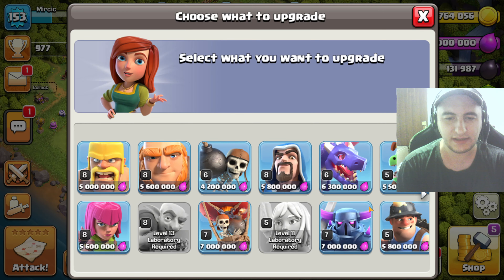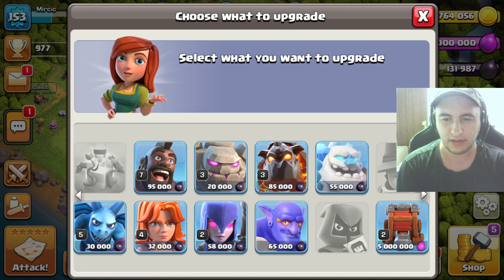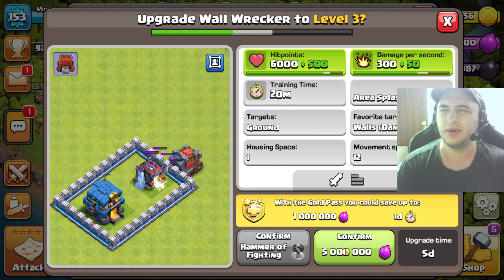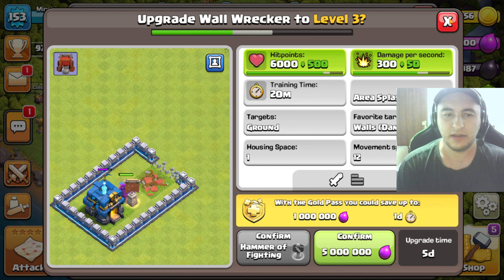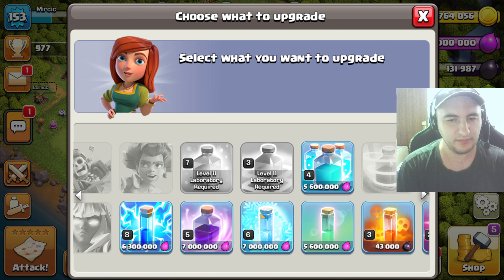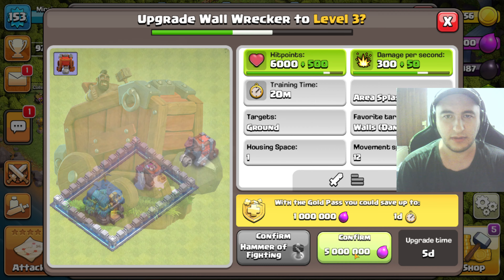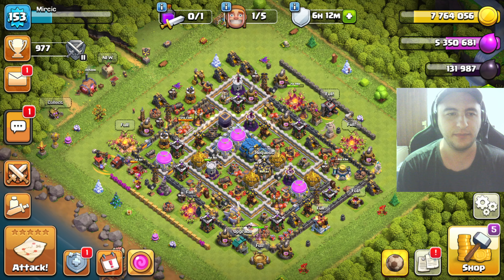I see the laboratory - we have something we can work on. I want to do stuff that I use. I think the Wall Wrecker is what I want because I will use it more than pretty much anything offered for an upgrade. That's going to spend a little bit of elixir but that's fine, we have a lot of it.